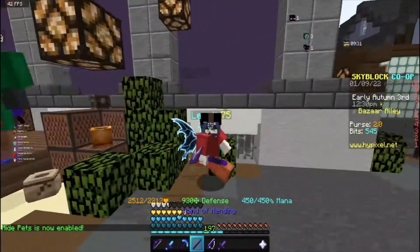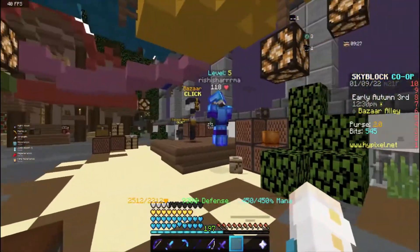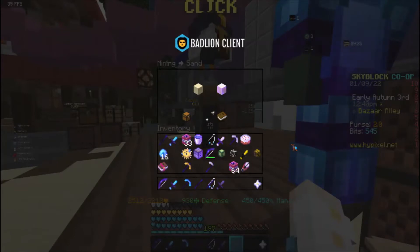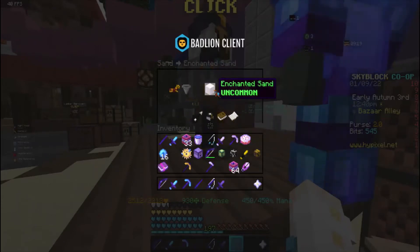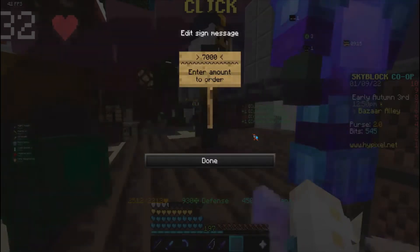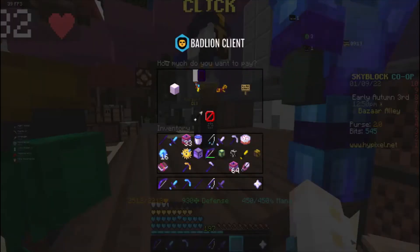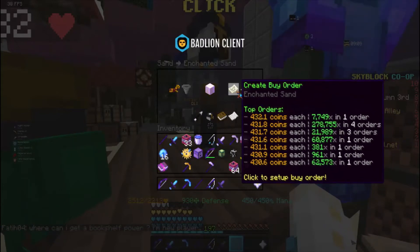Today I'm gonna be telling you guys about a nice bizarre flip you can use, and that's gonna be sand — obviously not regular sand. I mean, if you're early game I guess you can do regular sand, but enchanted sand. I personally bought like seven thousand of it; it'll cost you like three mil or something. What you want to do is just buy it, wait for it,